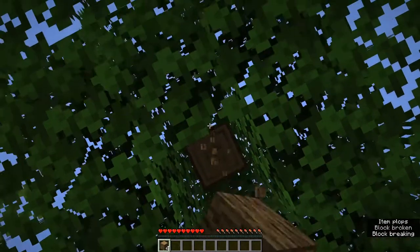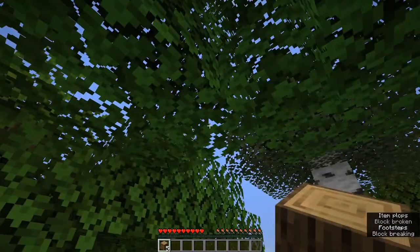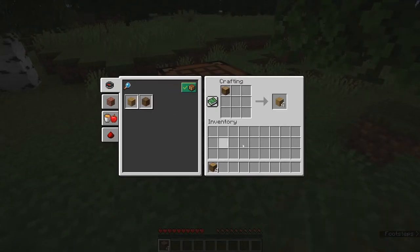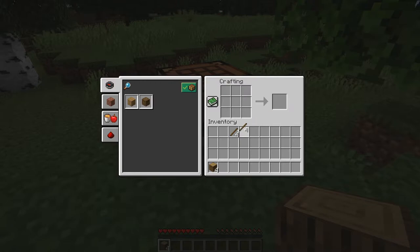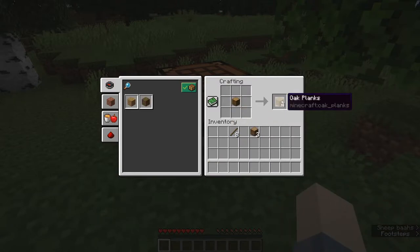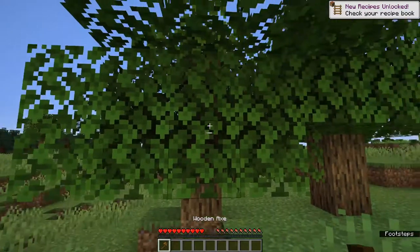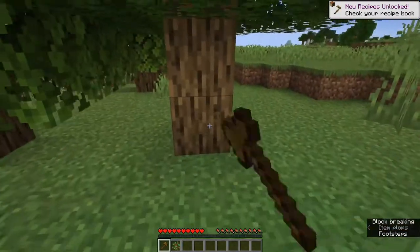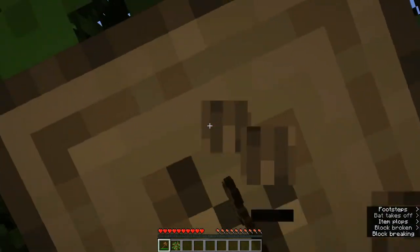So let's finish punching this tree down and create some basic wooden tools that will help us generate some sort of shelter for that first night so we can survive when the sun goes down. I'm going to take one log, turn it into four planks. You can turn planks into sticks, which is important because we'll need sticks for a variety of things, most notably crafting tools. So if we take three planks in a 90-degree fashion like that and drop in two sticks, we can create ourselves an axe. It's a wooden axe because we use wood for the axe head. If we had put cobblestone there we would have a stone axe, and if we had iron ingots we would have an iron axe.